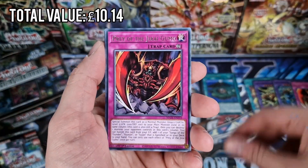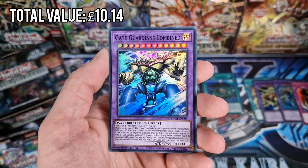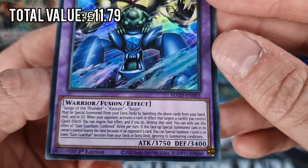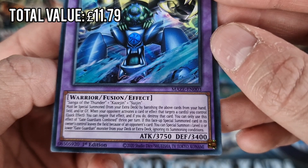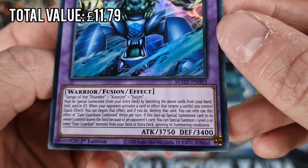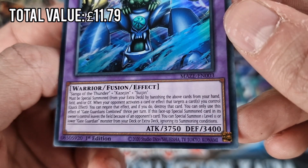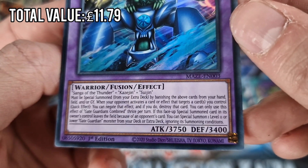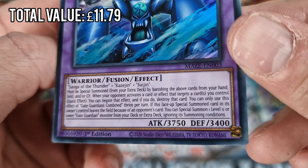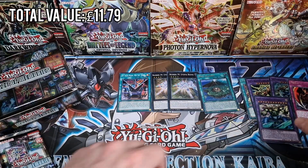Next pack. Photon Orbital again, Prey of the Jirogumu, Time to Stand Up, Cost Down, Super Soldier Ritual, and Gate Guardians Combined - okay, that's another one of the new ones. It must be special summoned from your extra deck by banishing the above cards from your hand, field, and/or graveyard. When your opponent activates a card or effect that targets a card you control, as a quick effect, you can negate that effect and destroy that card - you can use this effect of Gate Guardians Combined thrice per turn. If this face-up special summoned card in its owner's control leaves the field because of an opponent's card, you can special summon one Level 2 or lower Gate Guardian monster from your deck or extra deck, ignoring its summoning conditions. Very fancy.